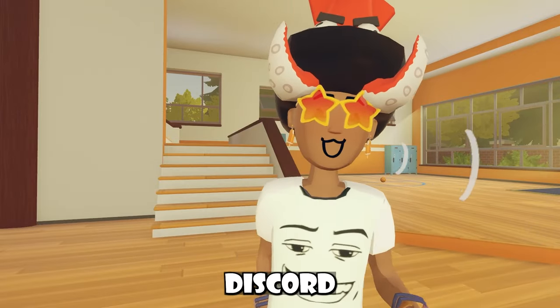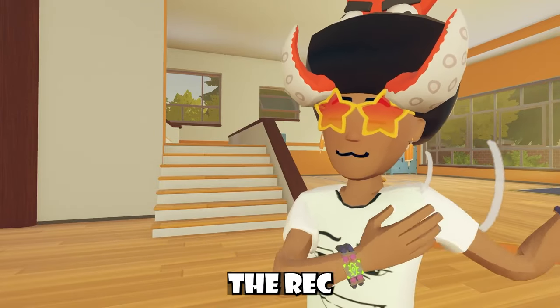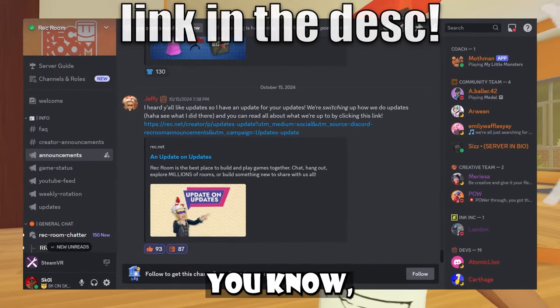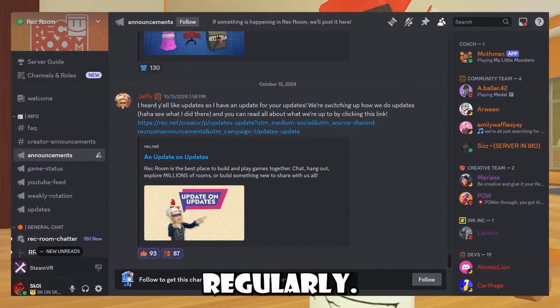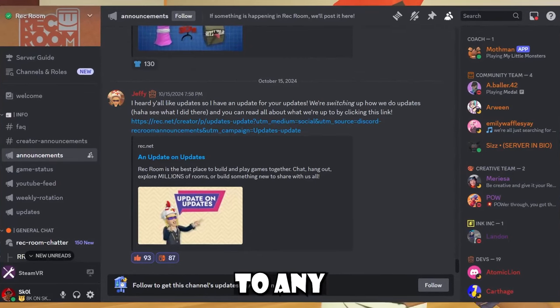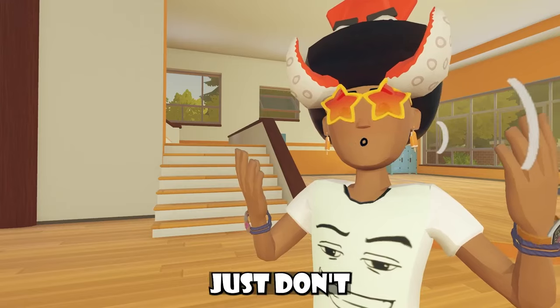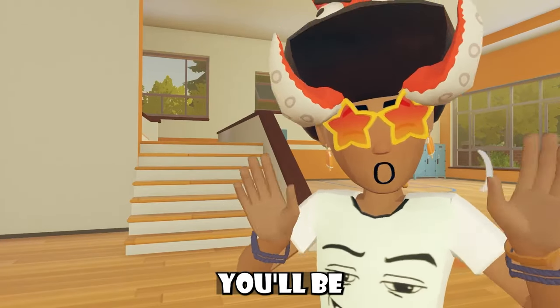It's also important to stay connected within the Rec Room community. If you have Discord, feel free to join the Rec Room Discord. Rec Room has a ton of bugs, it breaks all the time, and it's still being patched regularly. If you run into any wacky stuff, you can report it and talk to other people about it on the Discord. It's a pretty welcoming community — just don't be rude and you'll be fine.